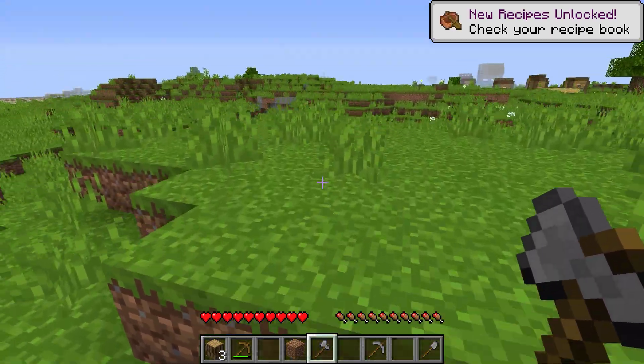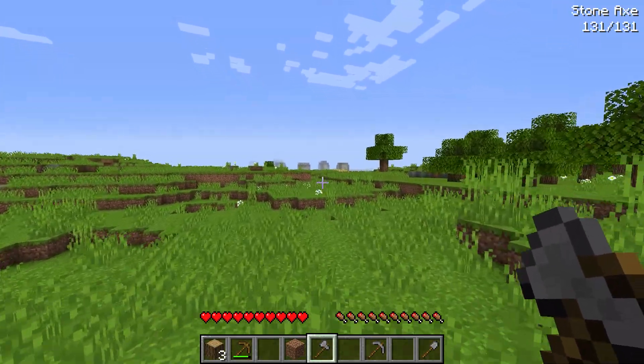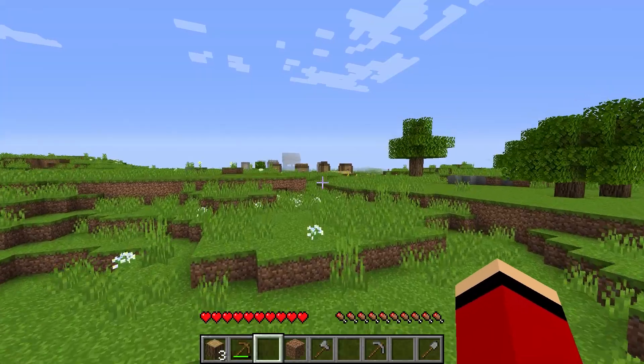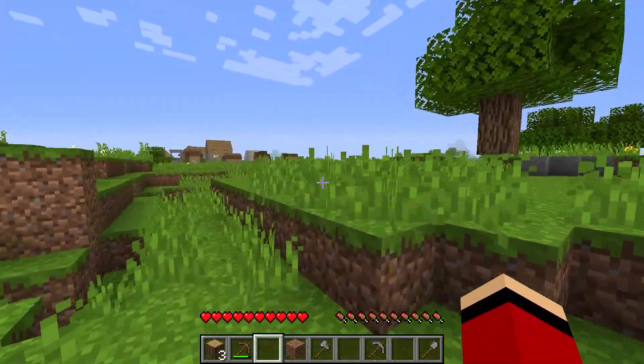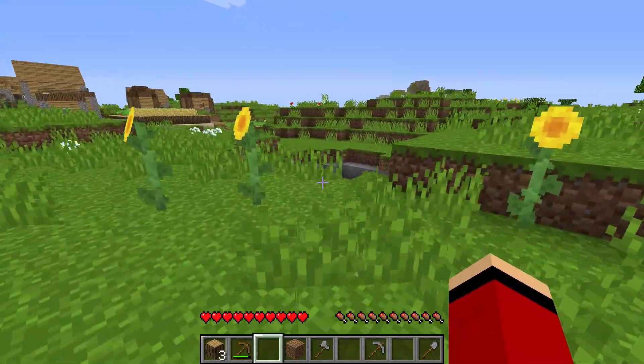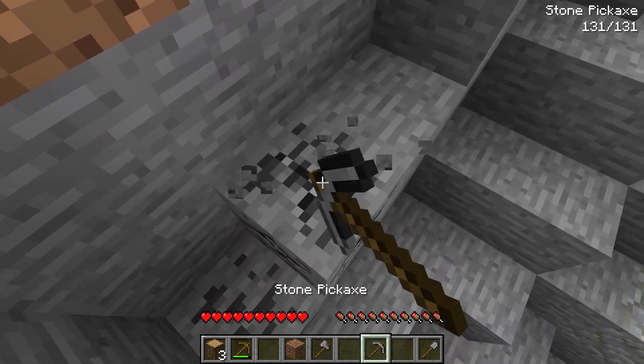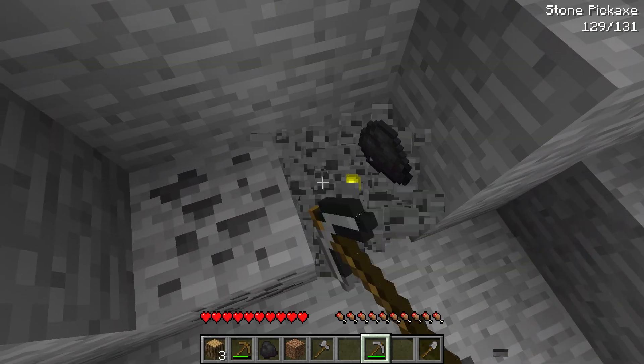We don't have much time — we're in trouble. I don't see any caves. Wait! There's a village in the distance! Let's check it out, Mikey. Your new mission is to head over there and explore it. I'm gonna look around here for a cave. Yes! We really need iron. There's one right in front of me! I found some coal. Off to a good start.